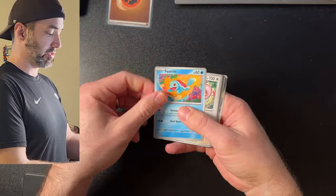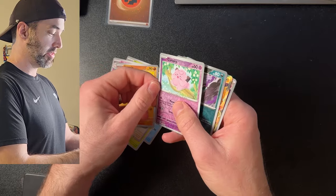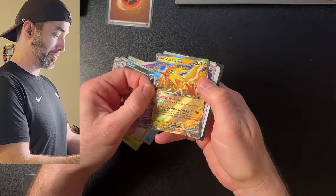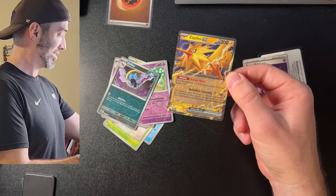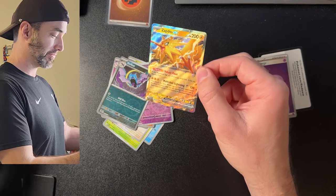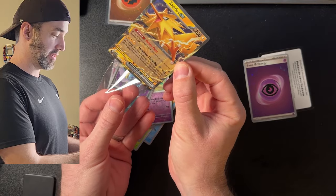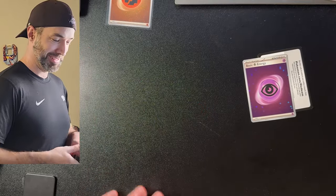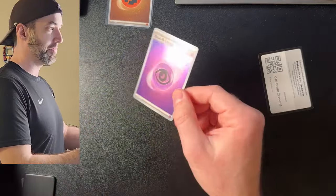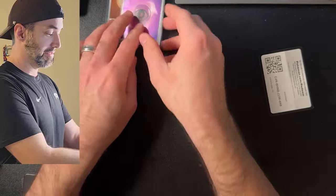What do we have in pack number three? Squirtle, Lickitung, Venomoth, Pidgey, Gloom, Clefable, Dugtrio, Clefairy, Golbat, Zapdos! Oh yes, if you didn't know, I love the Zappy Boys. What a hit — that's what I'm talking about. Look at that beautiful card. Very carefully sleeve this one up. Zapdos! And somehow I missed this holographic energy too — this pack has got the hits, guys.